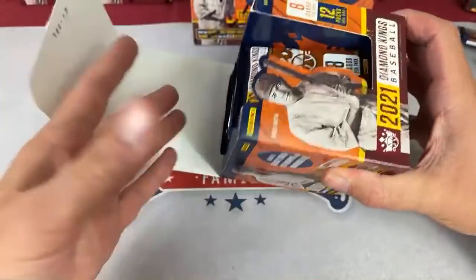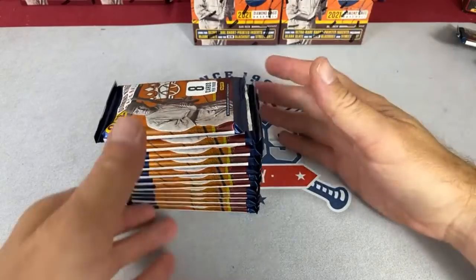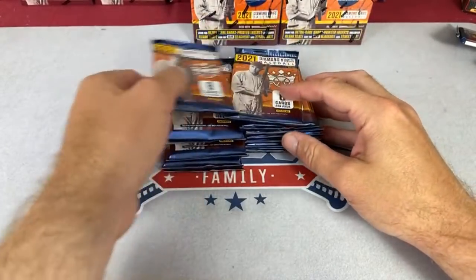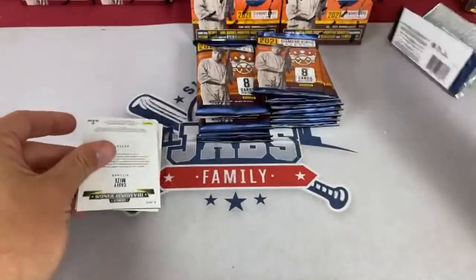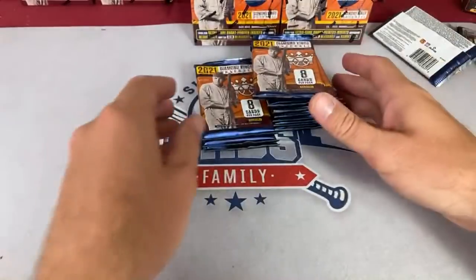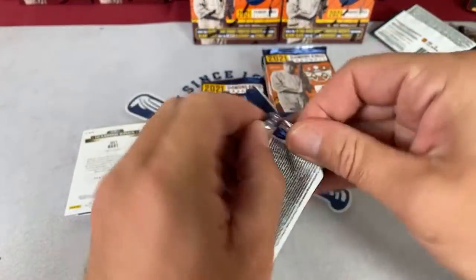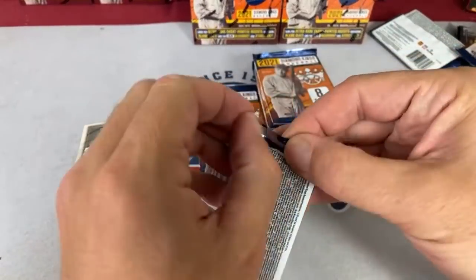That Clemens surprised me — I wasn't expecting to see that. Zach asks if there are any Royals hits — I don't think we have any, but you do have a lot of Chris Bubic rookie cards, which are going to be good ones. Here we go into our next box.